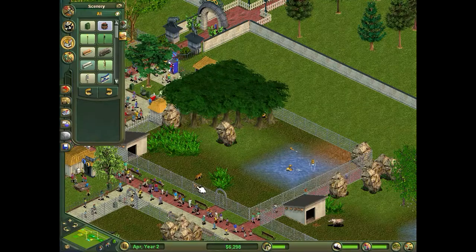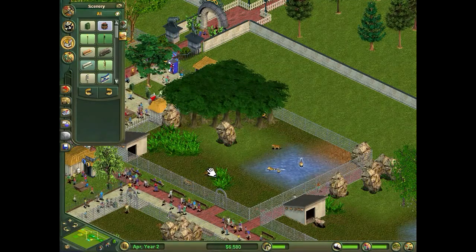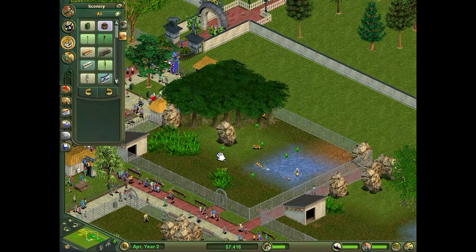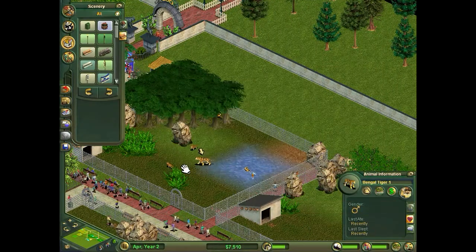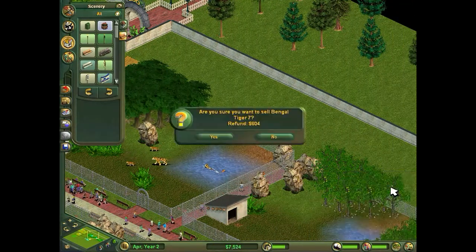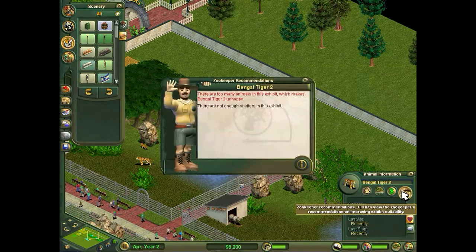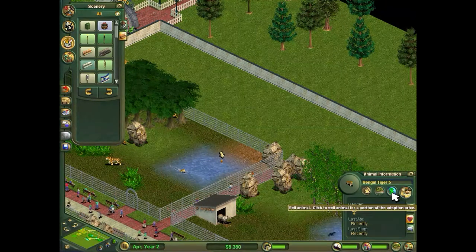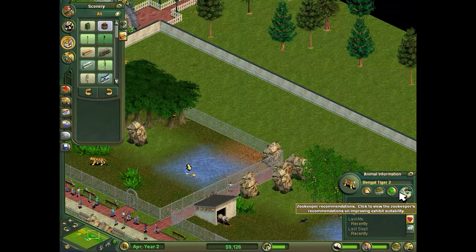How many tigers have we got? One, two, four - they've been busy. I think they're a bit crowded to be honest. Yeah, there's too many - I'll sell some of them. In the wild tigers are solitary animals so they're obviously a bit crowded with that many in the enclosure.